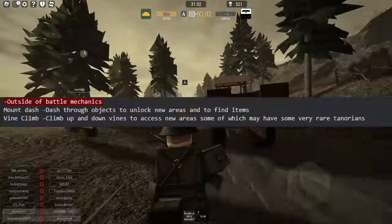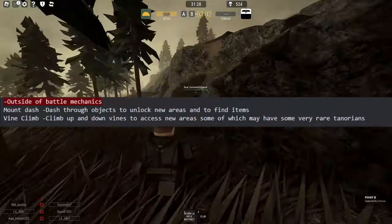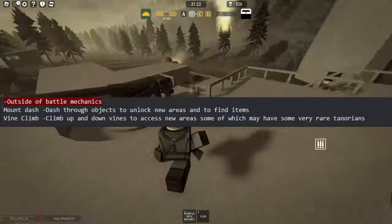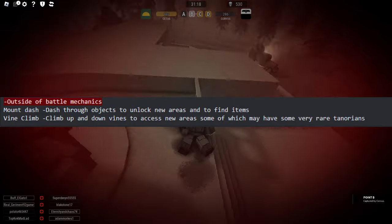Onto outside-of-battle mechanics — we have Mount Dash, which allows you to dash through objects and unlock new areas to find items, and Vine Climb, where you can climb up and down vines to access new areas, some of which may have very rare Tenorians.